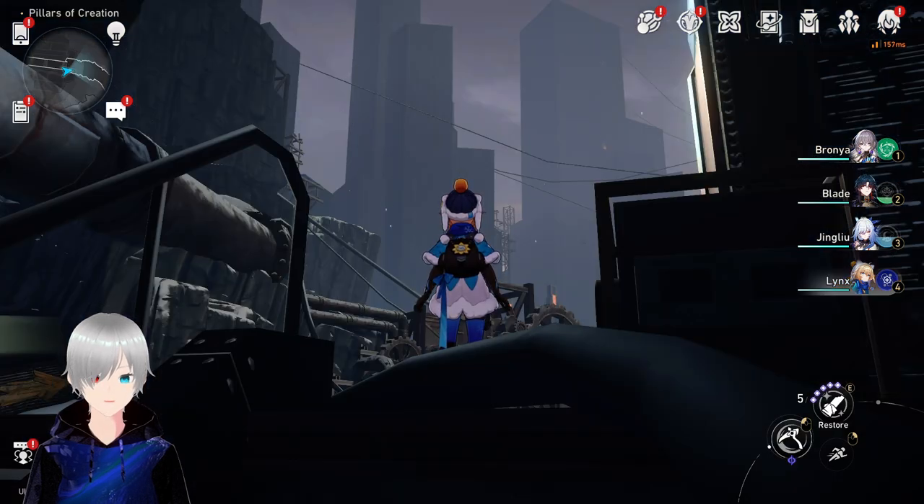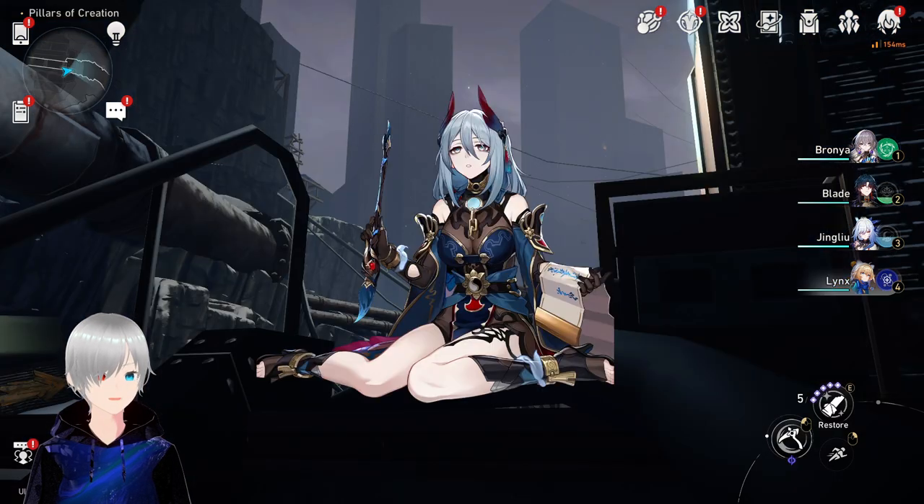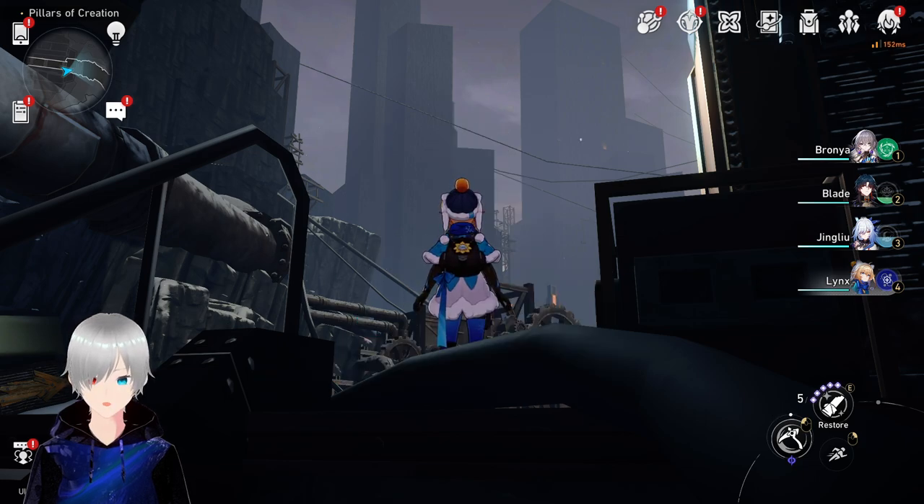There is one problem: Anya is coming in version 1.5 second phase alongside Silver Wolf's rerun and Arlan's debuff banner, but Dr. Ratio's banner is in version 1.6 first phase. So if you pull on Anya and get a five-star from that banner instead, it could be a disaster. Because of this, I have another solution for you.